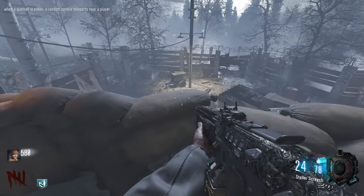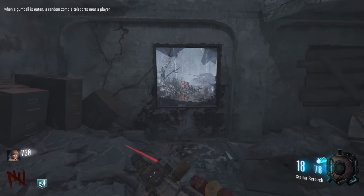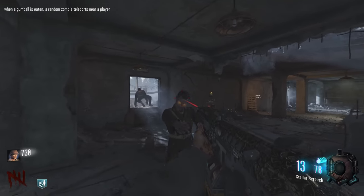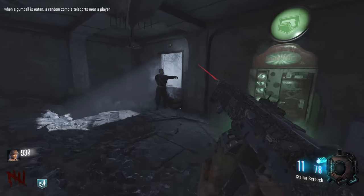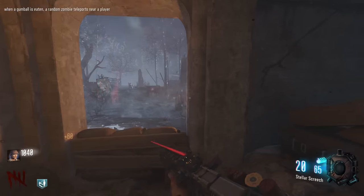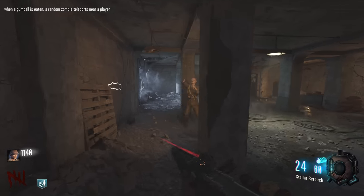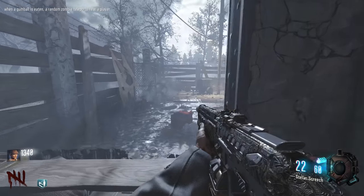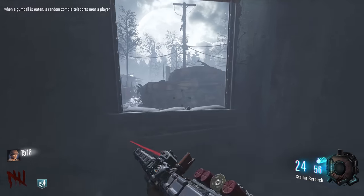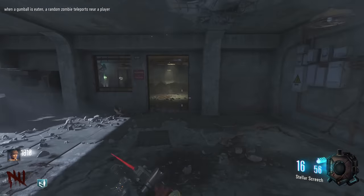There's actually a fun fact: these red barrels that you can shoot and explode were put in because Nacht der Untoten was originally trying to be a tower defense style FPS, which is really interesting. But they quickly changed their mind when they released Der Riese, added perks and stuff, and went with the round-based roguelite elements instead.